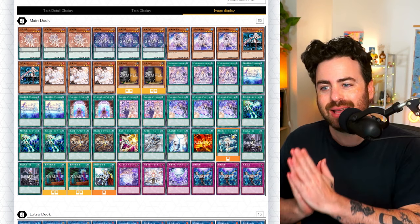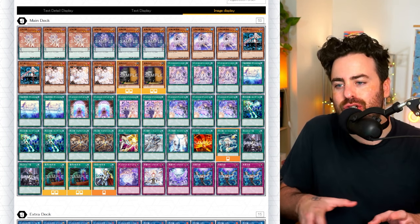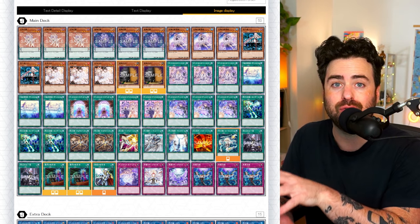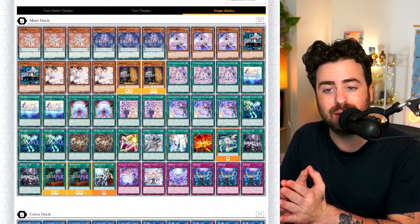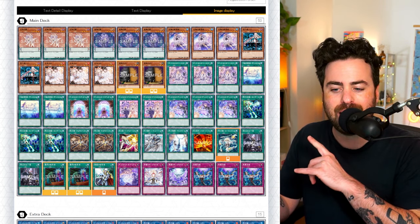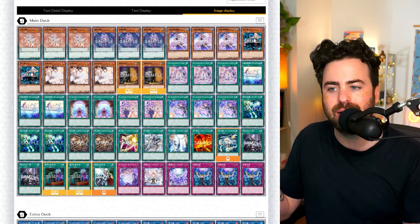Let's start off today with Valmonica Sky Striker. The main synergy here is the fact that you usually only end up controlling one of the Valmonica monsters in the extra monster zone. This is also a 50-card deck, so it's actually pretty unique for a Striker deck, but there's quite a big engine here. With Engage at three and tons of Valmonica cards being spells, it makes sense to combine the two.